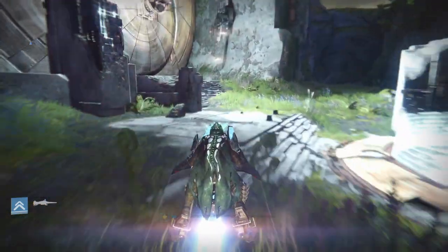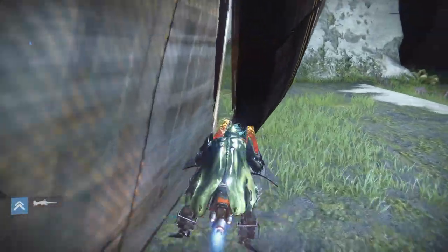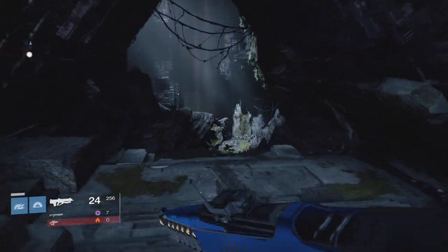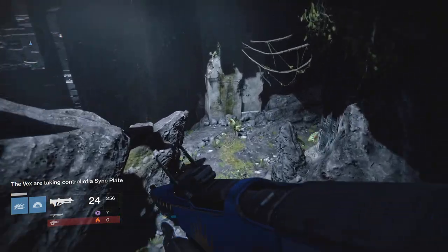To do this, log in, go to the 390 light level version of Vault of Glass, which just became available this morning, hop onto your Sparrow, go to the front door, and simply jump off to the left off of your Sparrow, and that'll get you into the Vault of Glass solo.